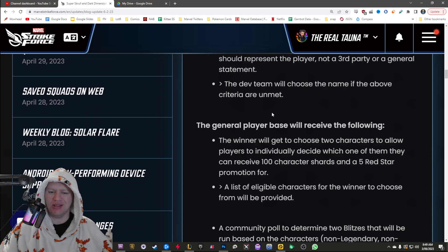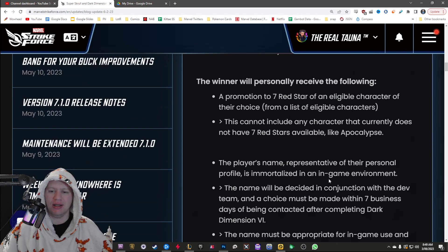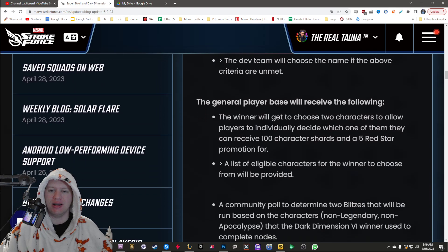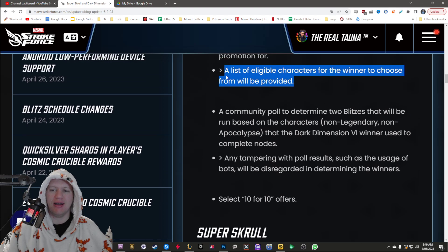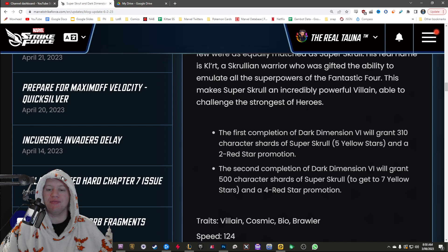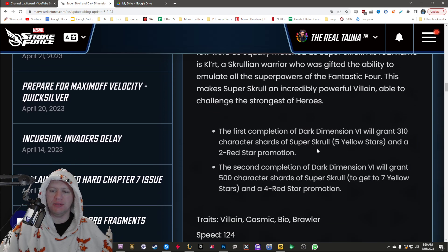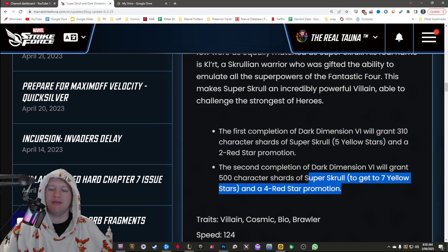The winner gets just the normal stuff — seven Red Star, whoever they want. They're going to give out character shards, 100 character shards to everyone else and a five Red Star promotion. The list of eligible characters for the winner to choose from will be provided — I'll be very interested to see what that list is. Super Skrull you get in basically the same way as normal. Dark Dimension 6 will grant 310 shards, so five star and then two Red Stars, and then you'll get the rest from the second completion to get the seven Red Star and four.